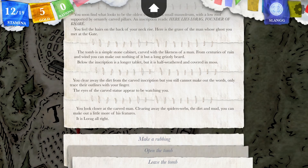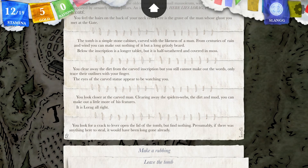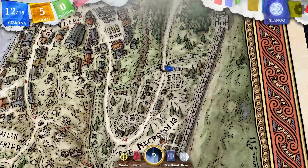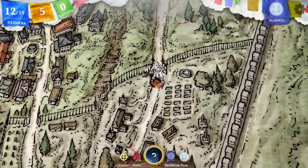Should we open the tomb? I feel I shouldn't mess with the dead. We look for a crack to lever open the lid of the tomb but find nothing — presumably if there was anything here to steal it would have been long gone already. For a rubbing of the inscription you would need some kind of chorkal. Okay, I remember that. Well, let's move on — let's waste no more time.